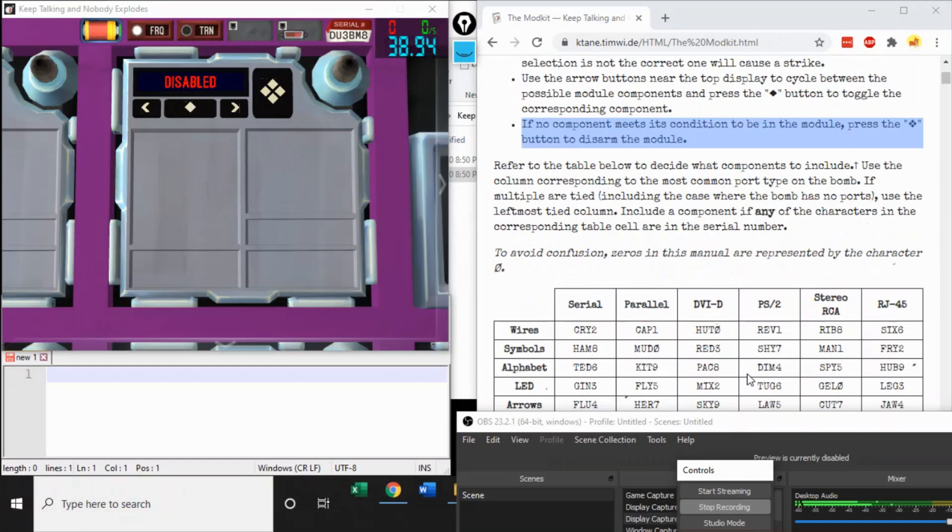This first configuration doesn't have a name, but I'll call it 'On the Subject of Tool Mod Kit.' If none of the components appear on your Modkit, you press the button anytime. Victory!